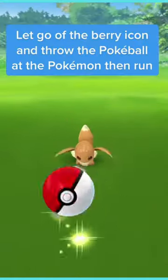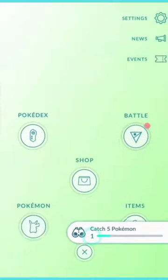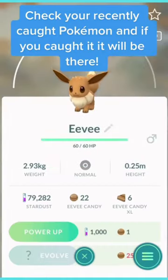Let go of the berry icon and throw the Pokeball at the Pokemon, then run. Check your recently caught Pokemon and if you caught it, it will be there.